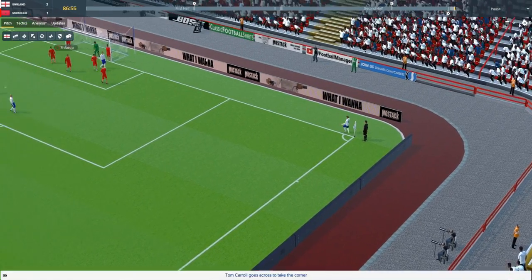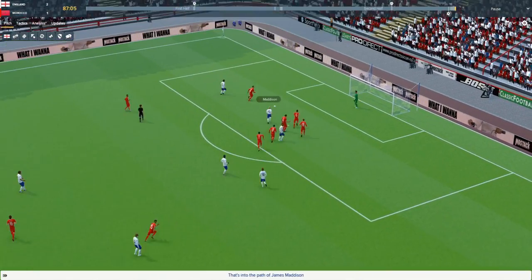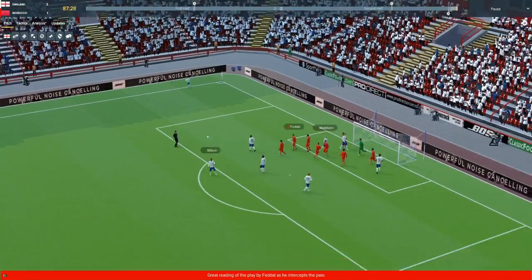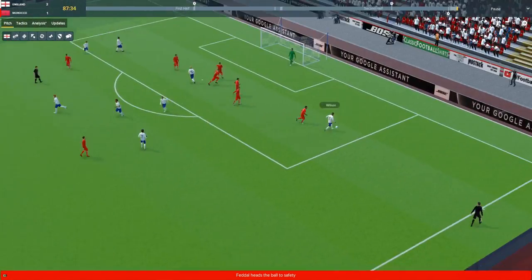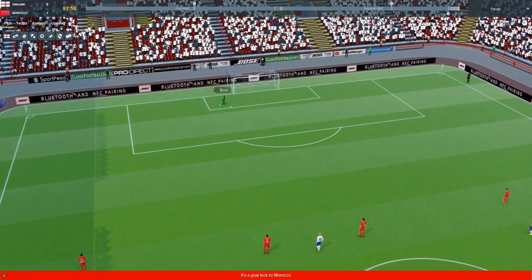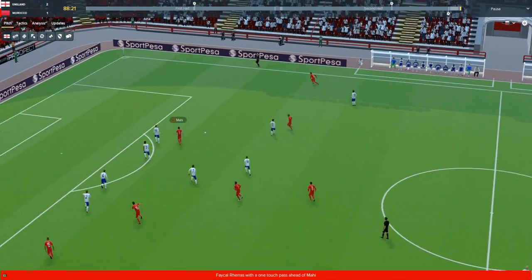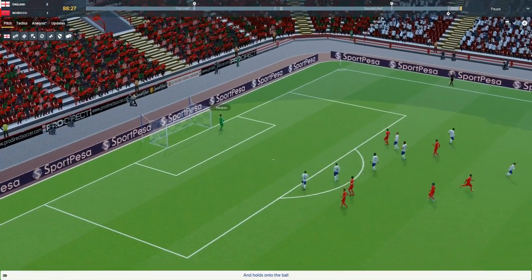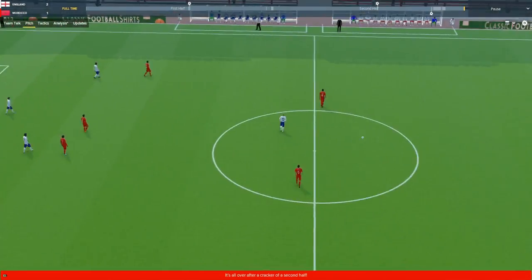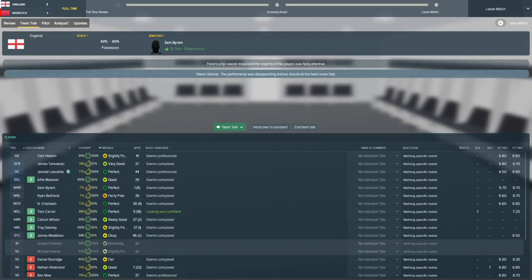A corner for England - Carroll into the box, comes out again to Tom Carroll. Towards Madison - it's another corner! England piling on the pressure in the last few moments. Wilson picks it up, it swings into the back post and Dini blazes it over the bar. Bono of course, taking a break from U2 duties to play in goal for Morocco. They're going to score - oh, well done Tom Heaton, a great save by a great goalkeeper! Mawson away and that's it - what a second half! Well done England, we're going to win the World Cup now, easily.